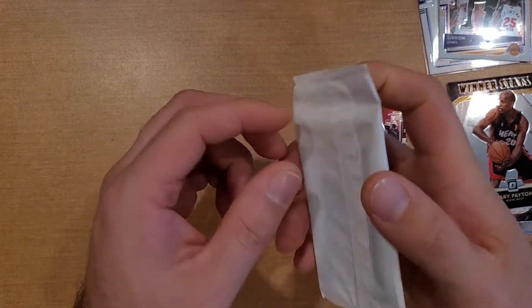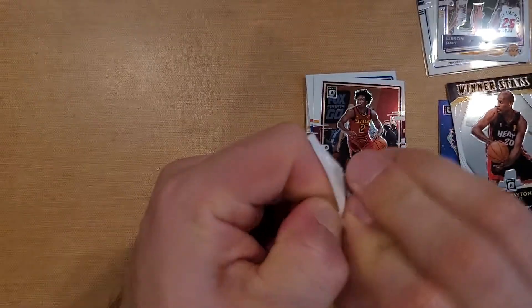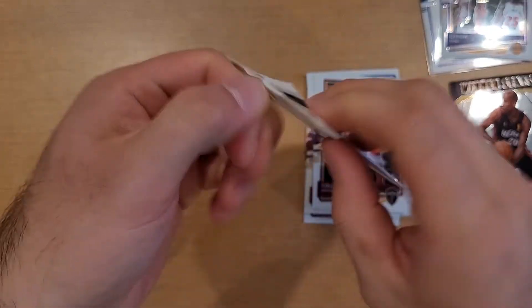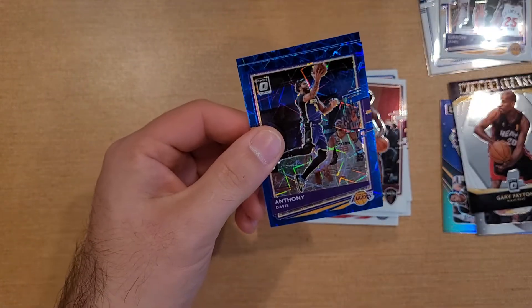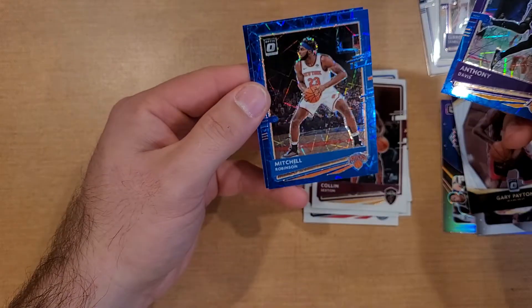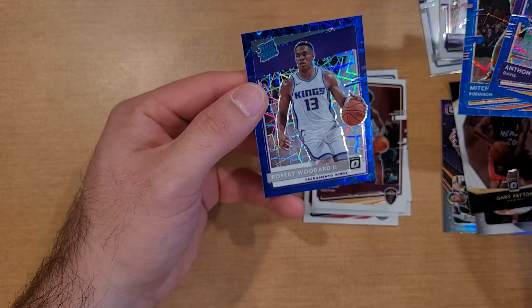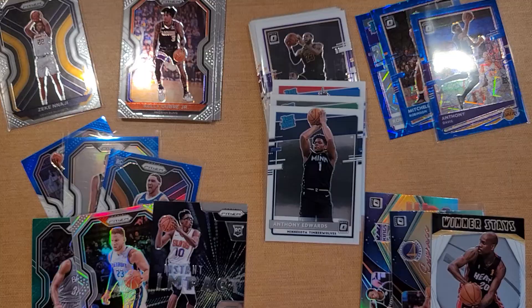Let's go ahead and open the Prism bonus cards. Hoping for LaMelo Ball — LaMelo Ball, LaMelo Ball — Anthony Davis, Mitch Robinson, and Robert Woodard. So there we have it. Now let's go ahead and do that recap and comparison.